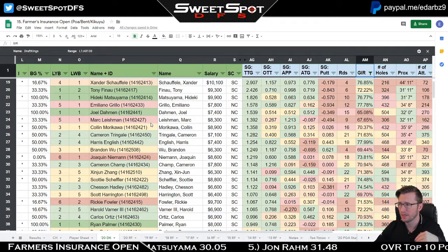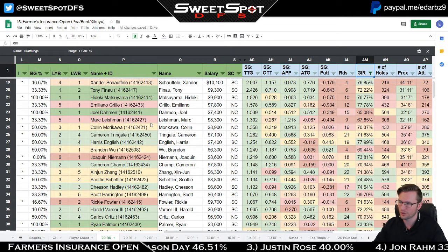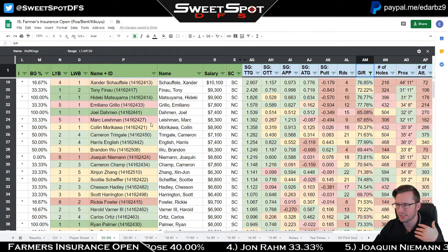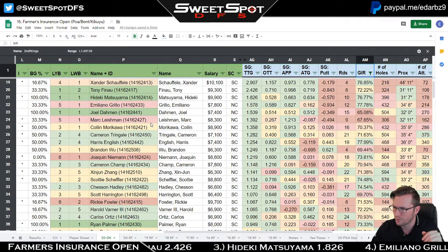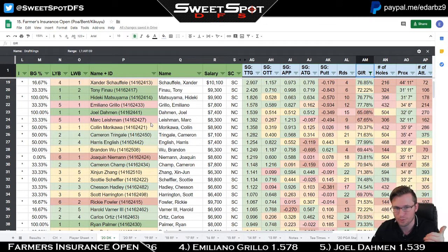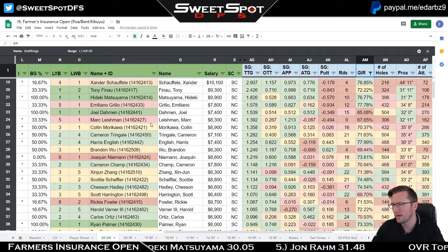Xander's strong play early in the year catapulted him up. Tony Finau's tee-to-green dropped from 3.2 to 2.4 — that's going to happen as things even out. Both Xander and Finau can't really putt to save their lives, but their ball-striking is exceptional. I wouldn't build a lineup just around these top tee-to-green names — use these as a tiebreaker, not as the primary selection criteria.